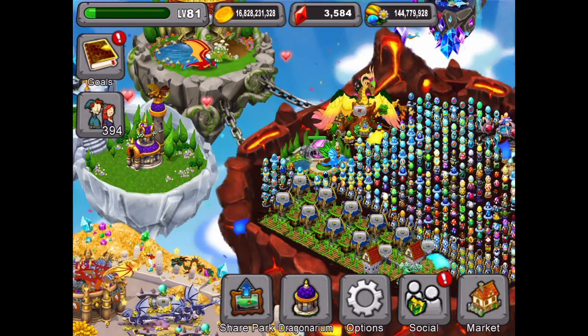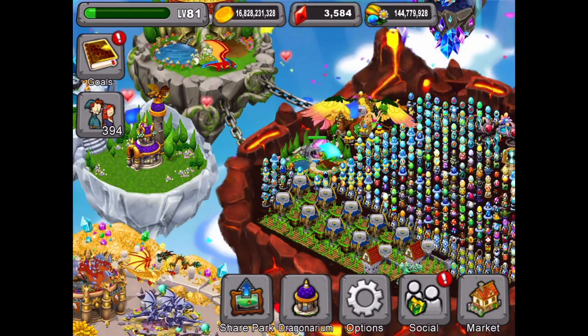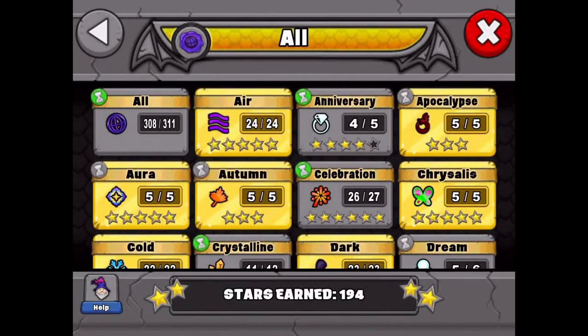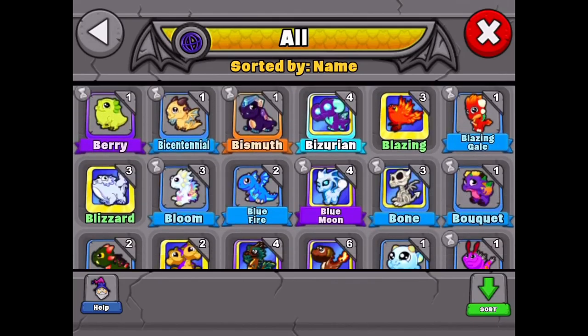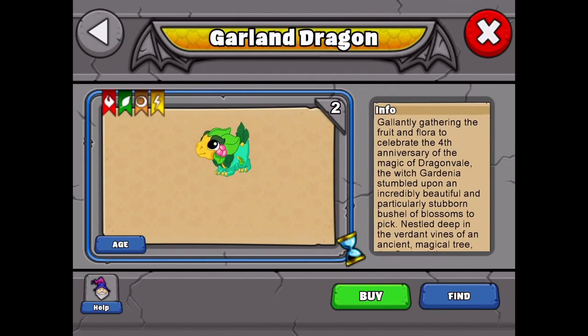The other thing they've added is that the previous anniversary dragons are now available, but only for one day each. Today, the 15th, is the garland dragon. We have all the dragons in our park so let's go check it out. There's our garland dragon — the elements are fire, plant, earth, and lightning. Some good combos for the garland dragon are flower and quake, crystal and poison, cactus and lava. Try those or any combos that include all those elements.